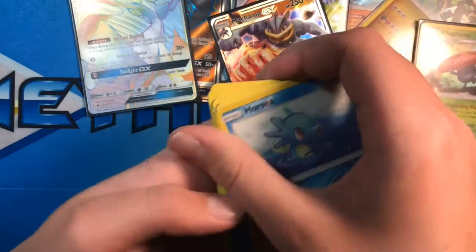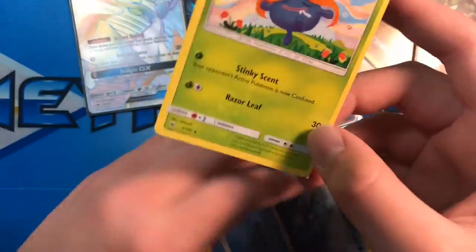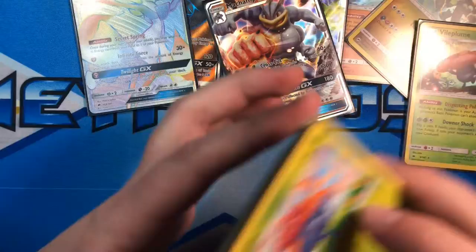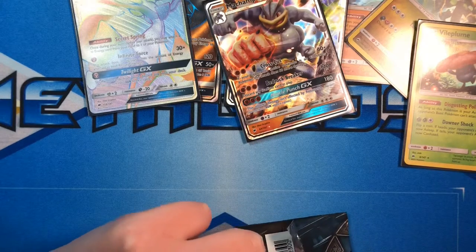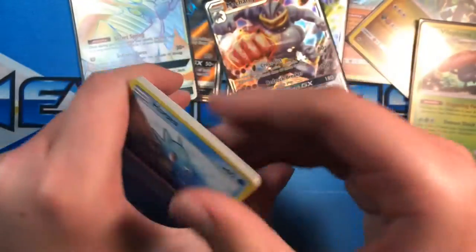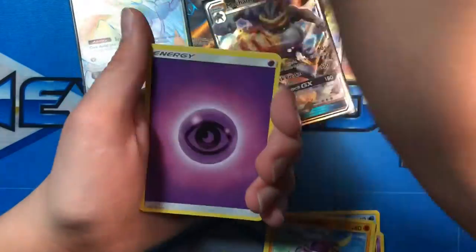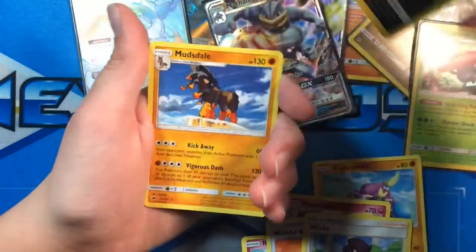I don't know what card had the weird corner — it was a Gloom. I'll give away this code too. Togedemaru, Horsea, Venipede, Sneasel, Crabrawler, Ralts, Energy, Ribombee, Wishful Baton, Weavile, Alolan Raticate which is rare, and a Mudsdale.